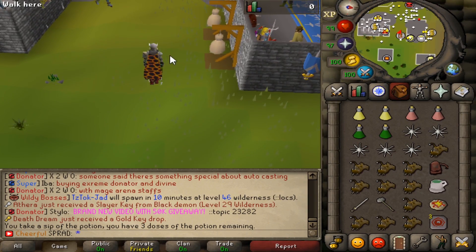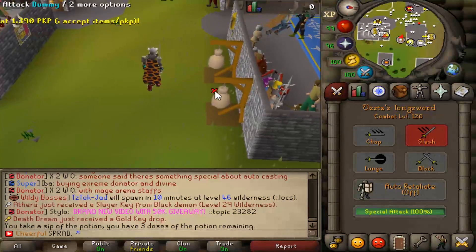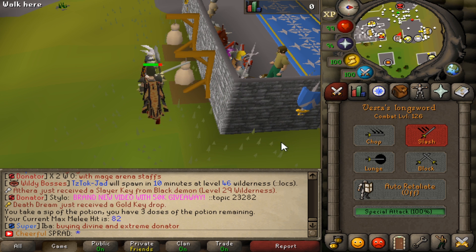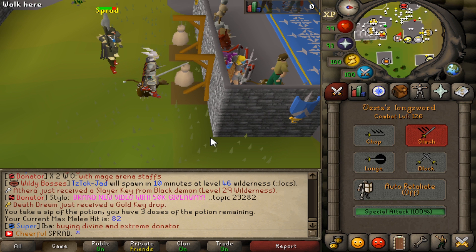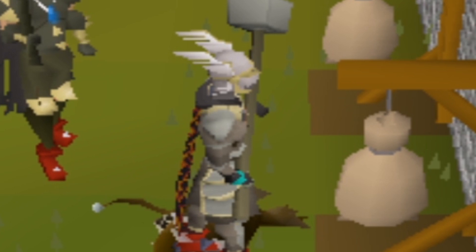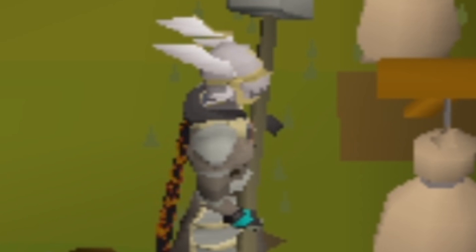All right guys, we're going to be using the VLS now. Let's see our max hit in the VLS — it's an 82, bro, and this thing has four specs. Literally four specs. So if I hit an 82 and go to the G-Maul and hit like a 48, bro, they're literally dead. Let's go see if I can kill some people — I know I'm going to kill people. Let's go.